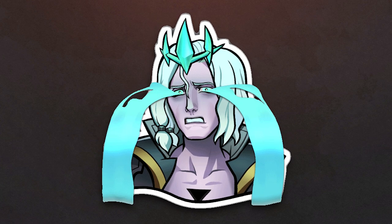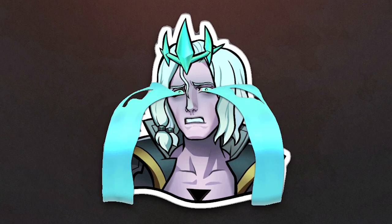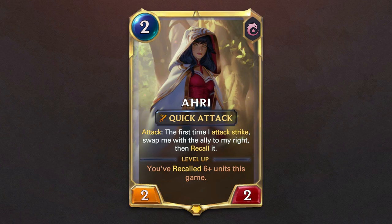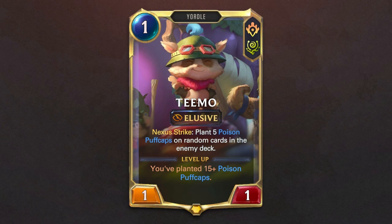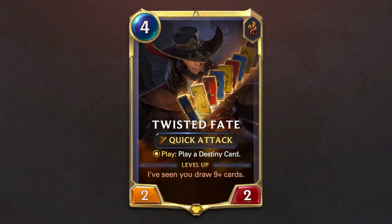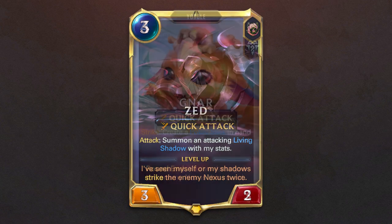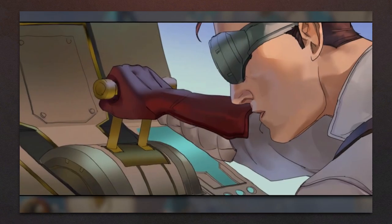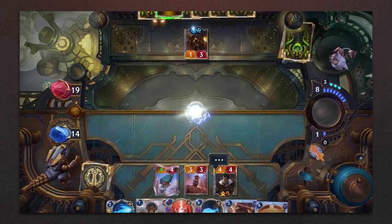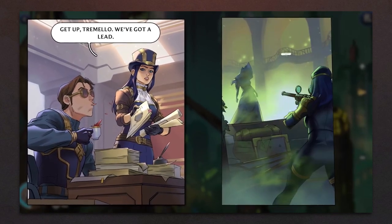The following champions from Path of Champions 1.0 will become unavailable: Echo, Caitlyn, Jayce, Ahri, Kennen, Teemo, Nami, Pike, Tahm Kench, Twisted Fate, Irelia, Lulu, Zed, Gnar, and Yuumi. The Piltover and Zaun adventures released during the Riot X Arcane event will be going away but will return in the future.